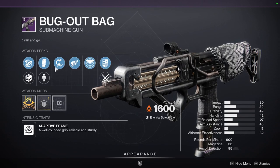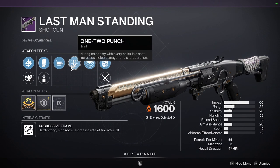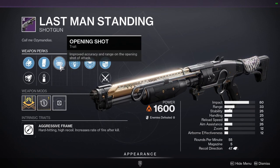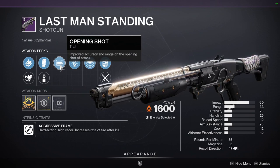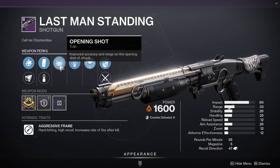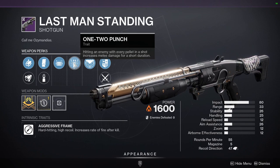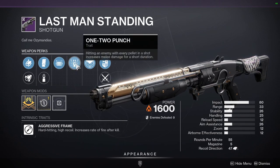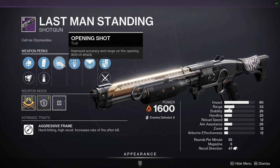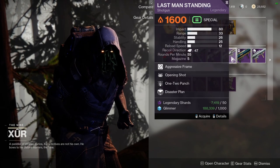Bug Out Bag with Air Assault and Killing Wind — I'm going to say no on this one as well, just because air assault is not something I use. Last Man Standing with Opening Shot and One-Two Punch — this is interesting. Correct me in the comments, but Opening Shot makes your slugs tighter, right? I would assume it tightens up your first shot. If that's the case, I can see this being useful because with One-Two Punch, all of your pellets have to hit to get the melee damage. So your first hit would trigger One-Two Punch almost all the time, but that's assuming your pellets get more focused. I would still say no on this one, just because there are other perks I'd pick over Opening Shot.